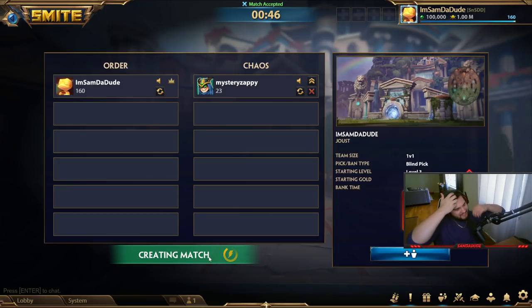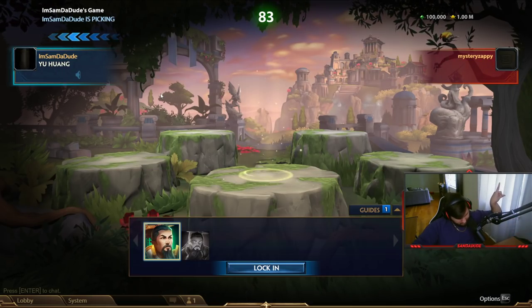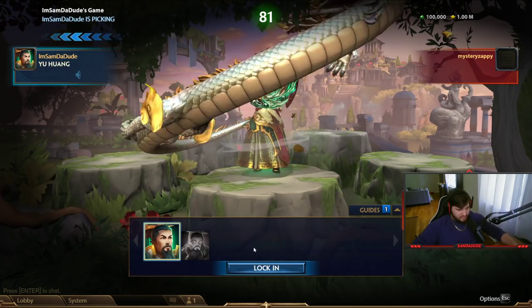Yo, what's going on, Sexy Samlone Squad? I'm here in the PTS, and there's a new god released. Yu Huang — I think that's how you say his name. Yu Huang. Yeah, that's how you say his name.